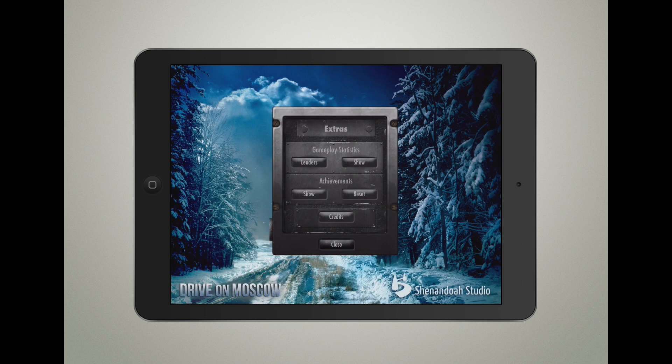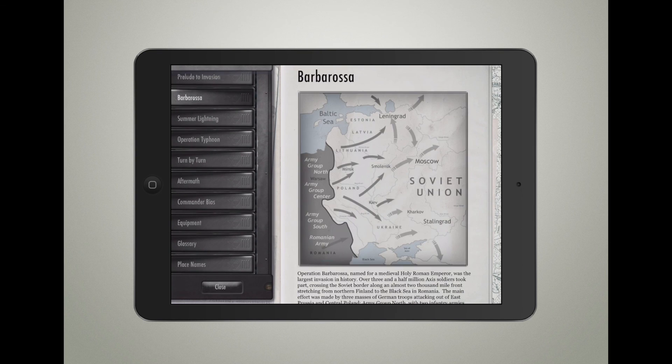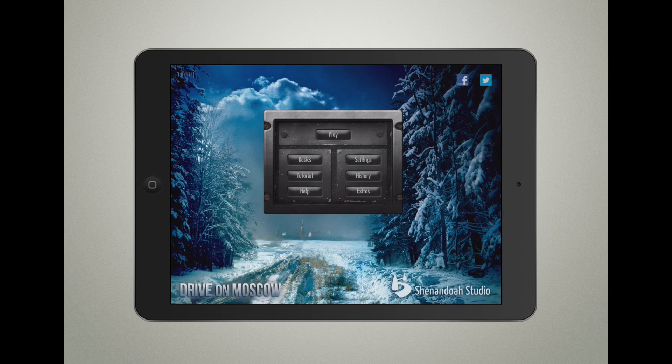One interesting feature from the history section: Operation Barbarossa was supposed to start on May 15th, but because of fighting in Yugoslavia and Greece, it started toward the end of June instead. Those extra couple of weeks would have given the Germans the ability to reach and take Moscow, which would have changed the course of the war, possibly.